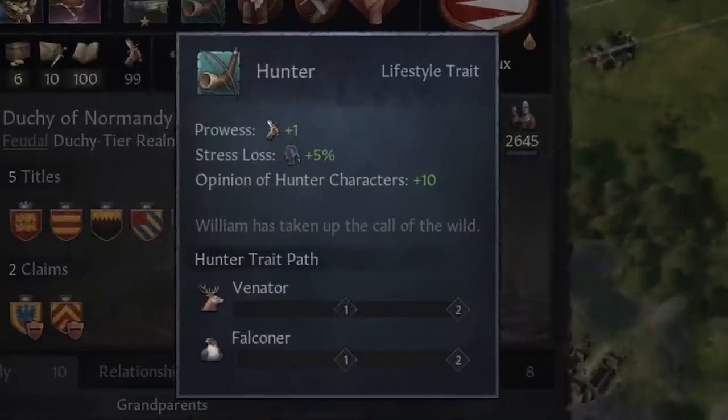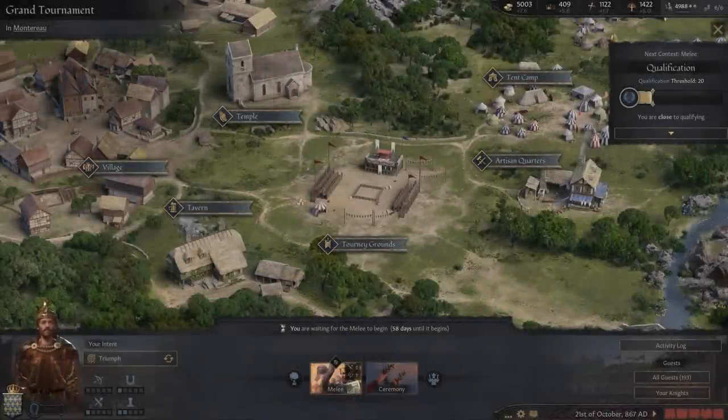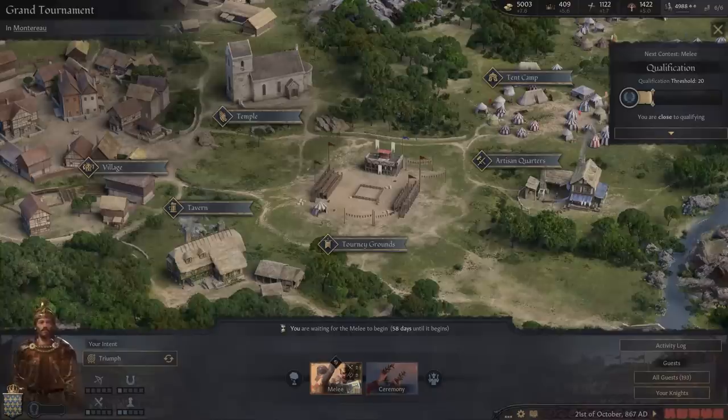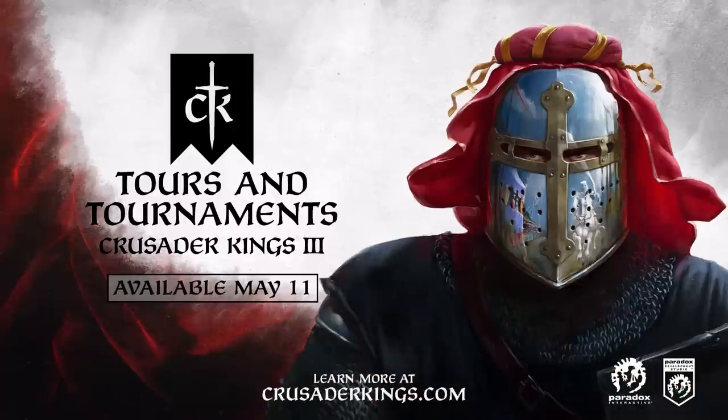Similar to the Hastaluda trait, Hunter now has two paths: Venator for typical hunts and Falconer for falconry hunts. And that was grand tournaments and falconry hunts. In the next video, we will learn all about weddings and murder feasts, so make sure you're subscribed not to miss that.